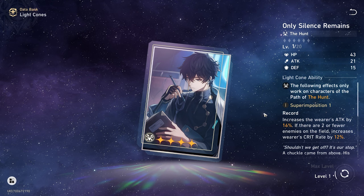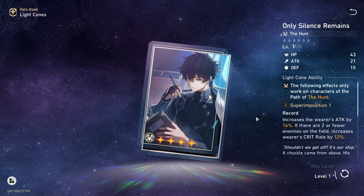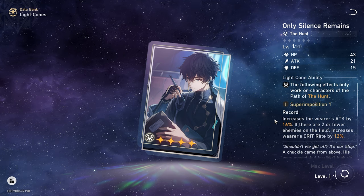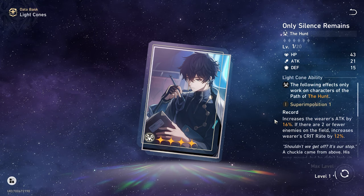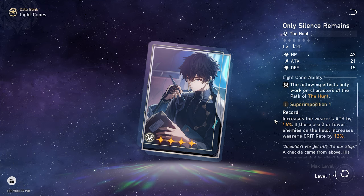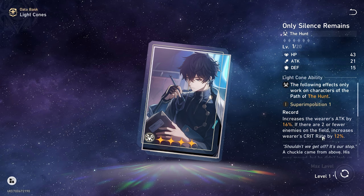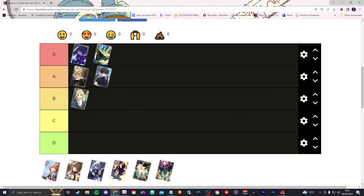Next is Dan Heng's light cone, Only Silence Remains. It increases the wearer's attack by 16%, and if there are two or fewer enemies on the field, increases crit rate by 12%. For Seele this is really good: whether you're in a boss fight or not, because of how she works — eating turns and zooming through enemies — you'll very quickly reach two or fewer enemies on the field. So you're going to have that flat 12% crit rate and 16% attack on a regular basis. I'm going to place this in the A tier.